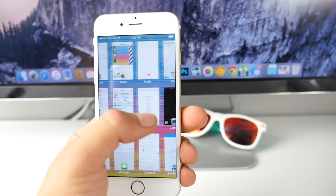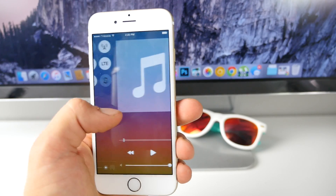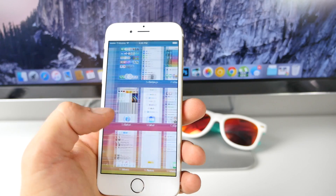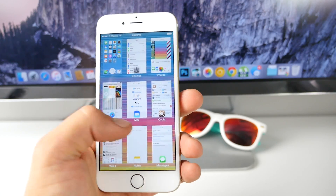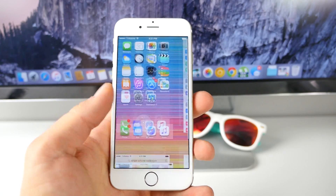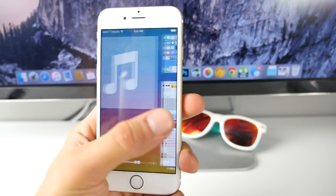You'll see all of your open apps right here. If you scroll all the way to the left, there are two other pages. For one, your music player is over here, so instead of using control center to adjust it, you'll have access to a full media player right here that's quickly closable.